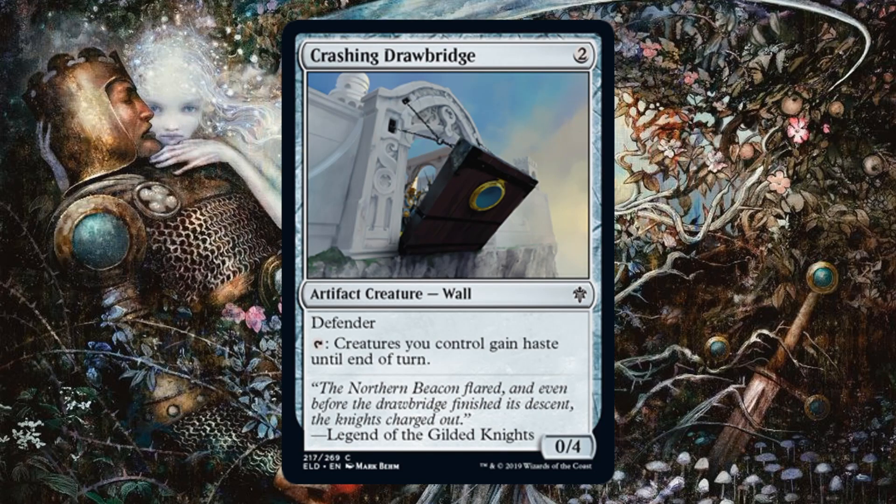Crashing Drawbridge — we're entering the artifact portion, so remember there are cards that care about artifacts, especially in blue and to some degree white. This card costs two, is a 0/4, and gums up the ground nicely, so it might be a good sideboard card in limited against aggressive decks. But it's also very good for an aggressive deck because it gives creatures you control haste by tapping it — fantastic if you want to push damage across as fast as possible. Another reason to sideboard it: if your opponent has a Gingerbrute, this gives you avenues to block it when they use the activated ability.